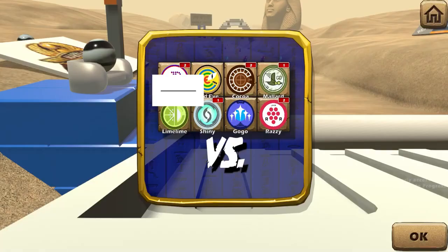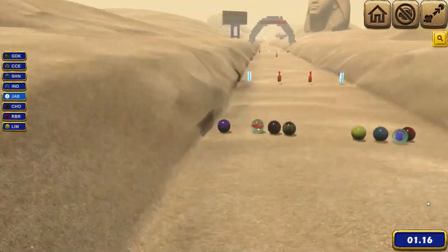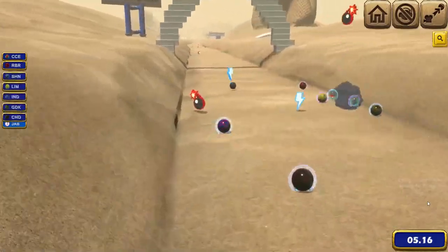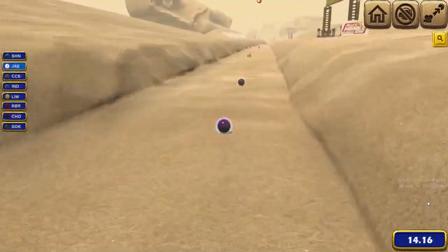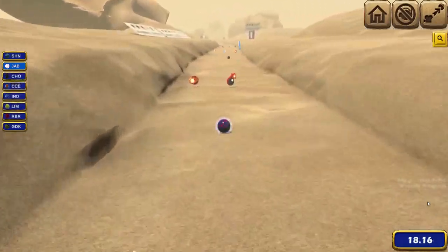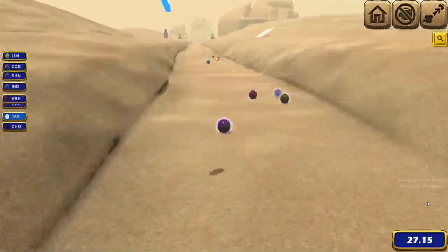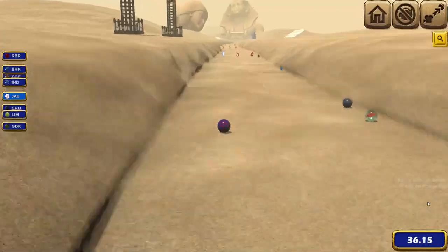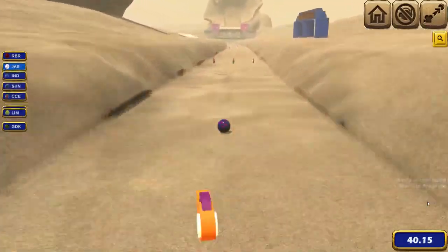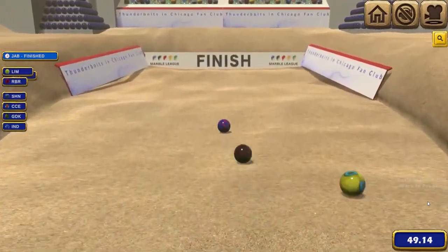Going into the next round, only the Limers, Crazy Cat Ladies, and Indigo Stars are yet to win a race. We try for a lightning bolt on the side but bounce off the wall and get lightning bolted by the Shining Swarm, who are in the lead. We get some lightning bolts, get lightning bolted back, but everyone else is out of range. We regain speed, lightning bolt everyone, get boosted, fly into the lead, get lightning bolted — but just about win, giving us three wins. The Chocolatiers come in third.